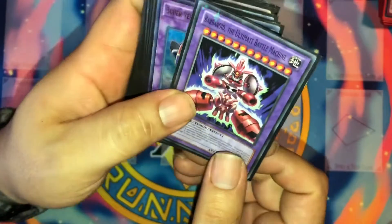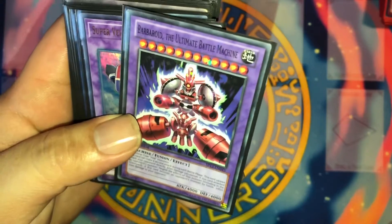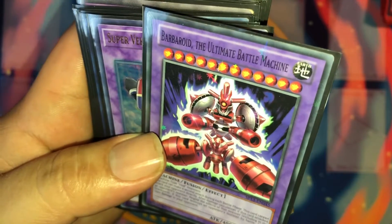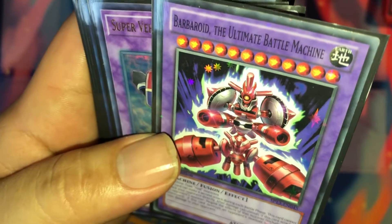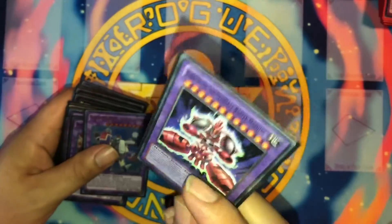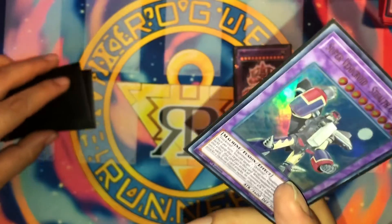Here you go — Barbaroid: The Ultimate Battle Machine. 4000 attack, 4000 defense, cannot attack directly. This card can make a second attack during each battle phase. After damage calculation, if this card attacked an opponent's monster, negate the effects of all monsters including those in the graveyard. If this card destroys a monster by battle, inflict 1000 damage. So if you crash into a Starving Venom, his effect's not going to wipe your board — that's a good thing about this card.